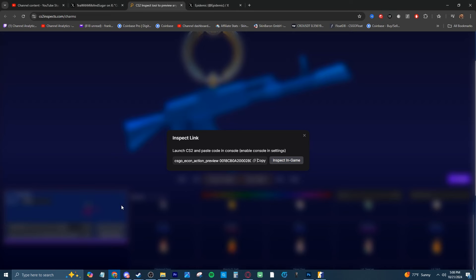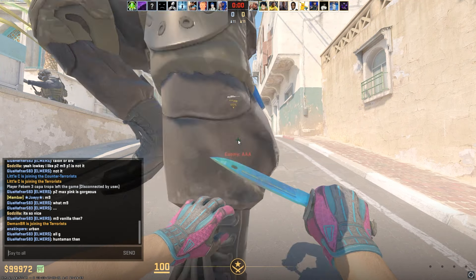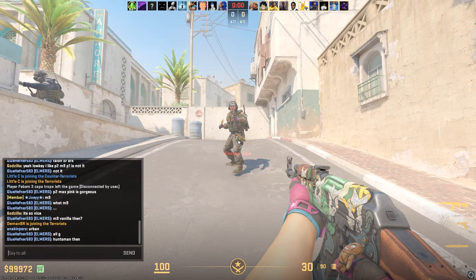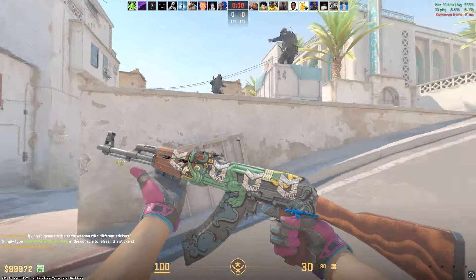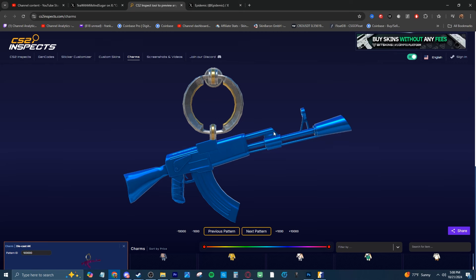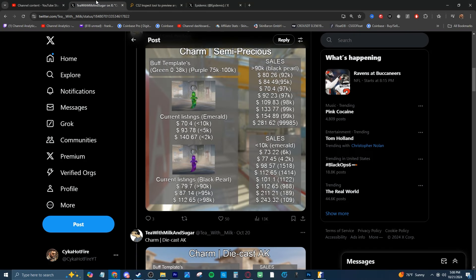You can also see what the charm would look like on your actual weapon. You have to go into the CS2 inspect server, which is also on the website - it's a Discord server which I will link in the description as well. I cannot put a charm on my knife but I can put it on my AK, so you get to see what it actually looks like in game. If you want to spend 10 grand on a charm or something crazy, you can actually see what it looks like. It's pretty straightforward - join their Discord, links at the top of the description. They've got NA servers, EU servers, and Asian servers as well.